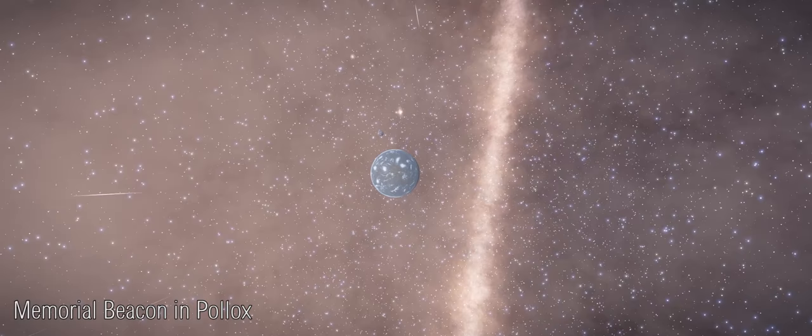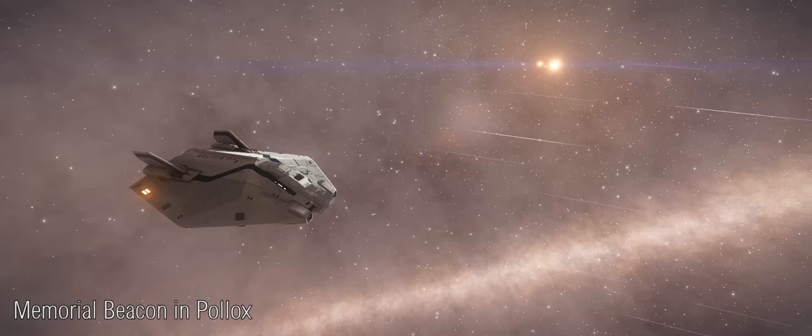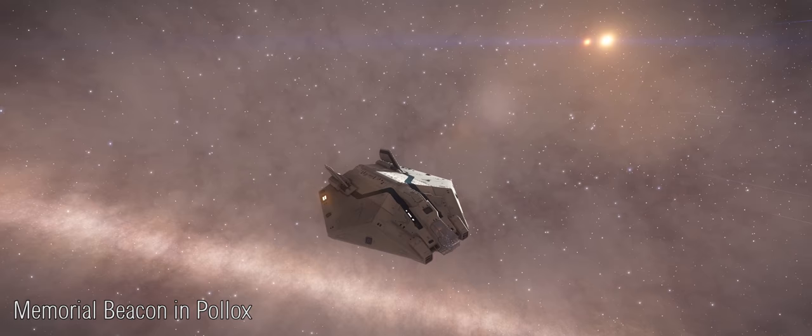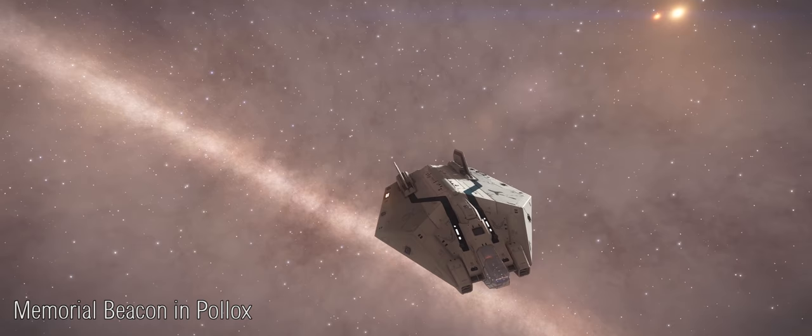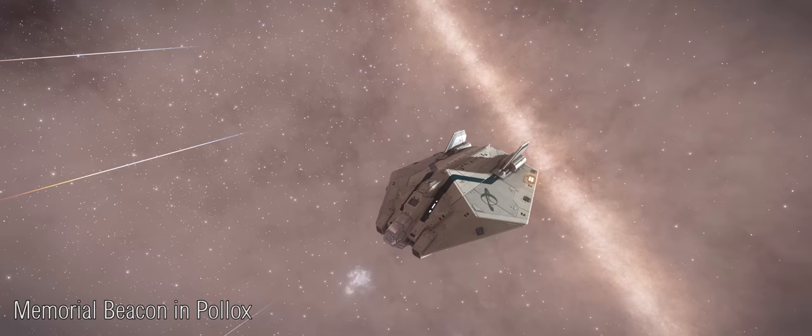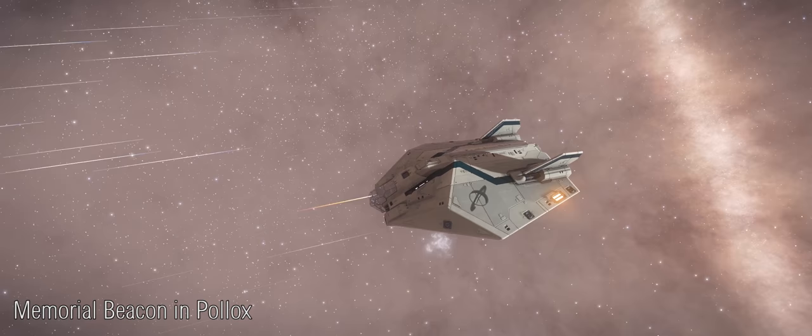Naturally, events surrounding the activation of the message have caused quite a stir within the game and the community as a whole, as players were unaware that this was intended as a memorial beacon. Many players quite reasonably assumed that this was a next step in the ongoing Thargoid mystery. On Thursday, a message was intercepted by a beacon in the Pollux system within the game. The message translated into the first few lines of the French poem 'Autumn Song', and this message is of great historical significance, as it was used by the Allies in 1944 to signal a countdown to D-Day, a key turning point in World War II.